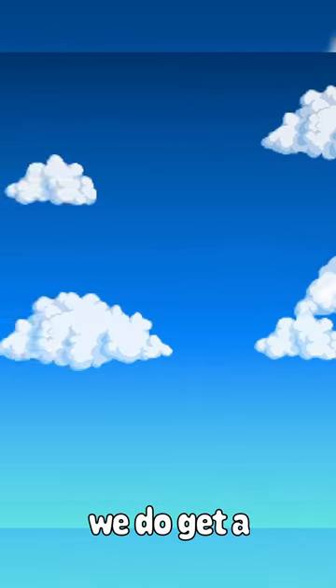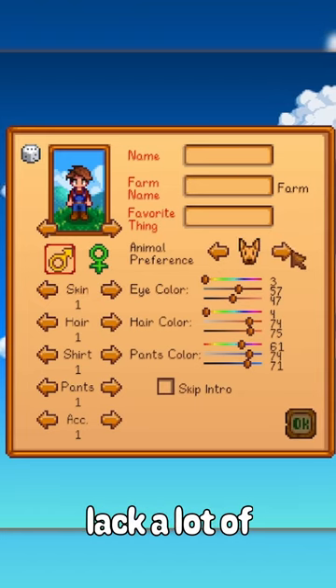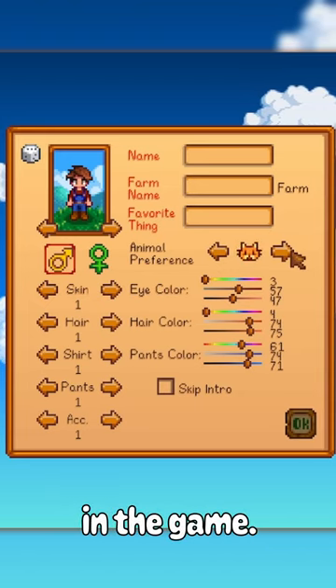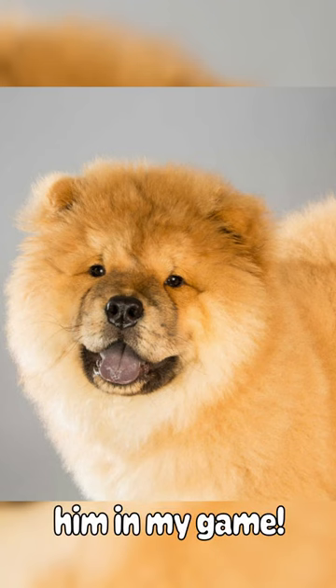In Stardew Valley, we do get a couple of different options for different dogs that we can have, but they do lack a lot of diversity of different breeds in the game. For instance, take this fluffy, adorable dog for example. What if I want him in my game?